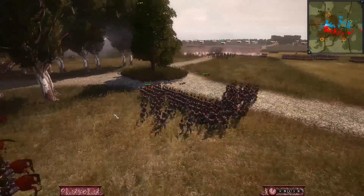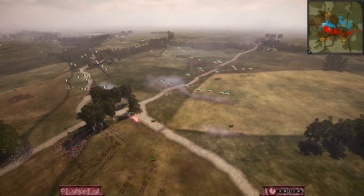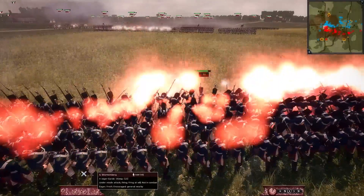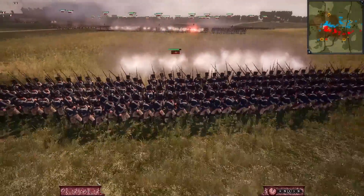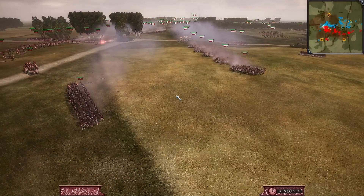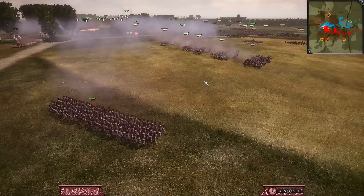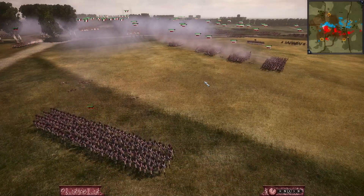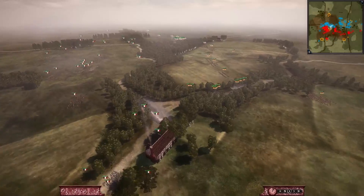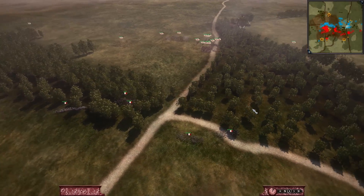The Germans are losing a couple of men as they reform up. You can see the overall Russian force coming into view — for some reason you just can't see all the enemy forces forming up in Napoleon. Just for anyone new to the mod: units that are more dense, so not spread over as many lines, have a much better and higher morale than those spread out. That's why you'll see a lot of players making their lines really deep and compact.